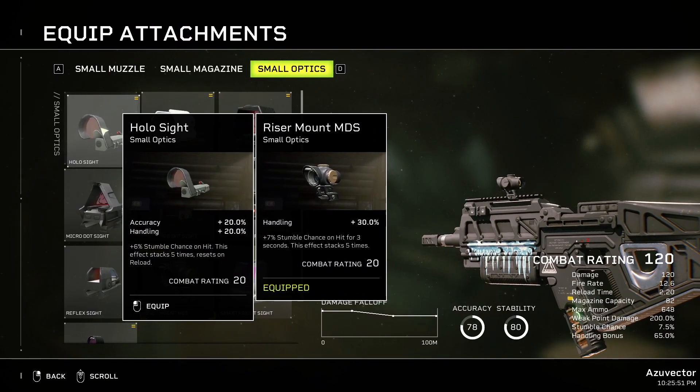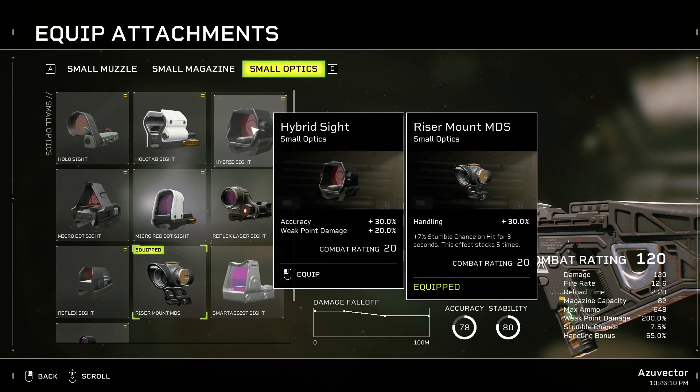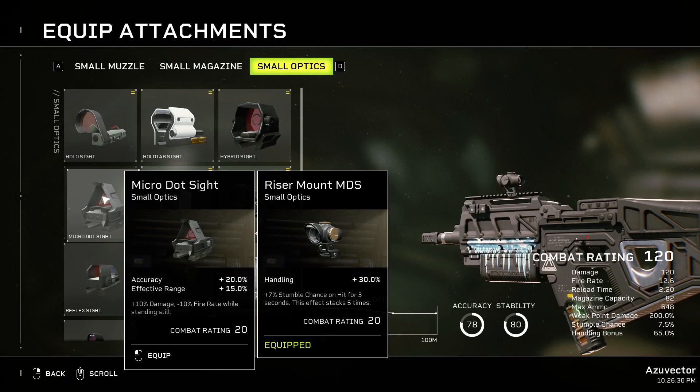For optics: Hollow Sight gives Accuracy, Handling, and Stumble Chance on hit — this is more for a stumble build. You don't really need the accuracy, especially if you're going for elites that are getting close to you. Holtab Sight gives Accuracy, Handling, and Effective Range — not really a good choice for the Astra. Hybrid Sight gives Accuracy and Weak Point Damage — not bad, but Astra doesn't really need the accuracy and weak point damage. Micro Dot Sight gives Accuracy and Effective Range with 10% damage minus 10% fire rate while standing still — not really a good pick. Another Micro Dot Sight variant gives Weak Point Damage, Handling, and Zoom Magnification with Aim Assist on hit — it's okay I guess, but I wouldn't bother.